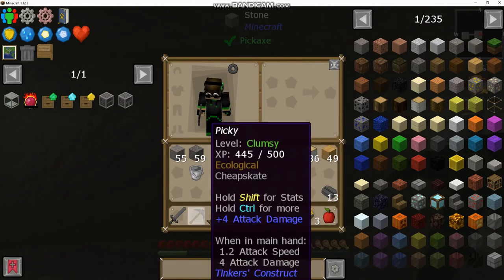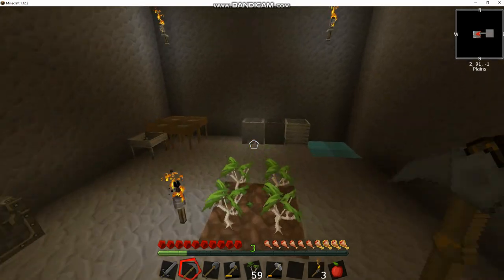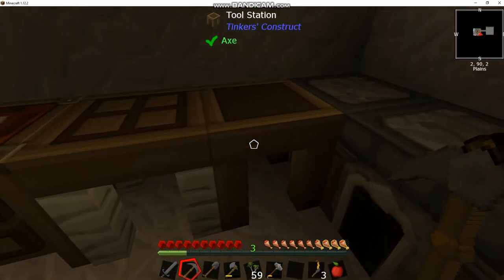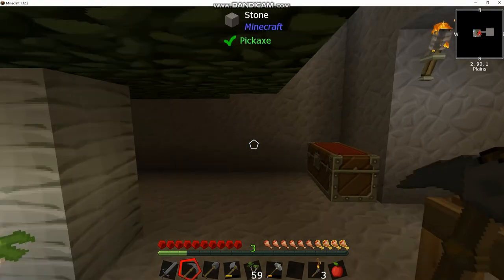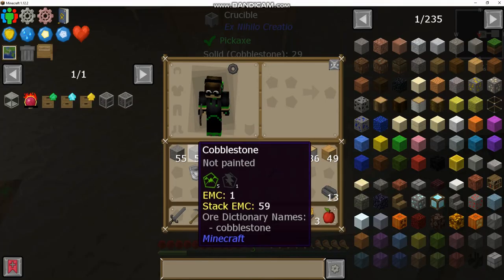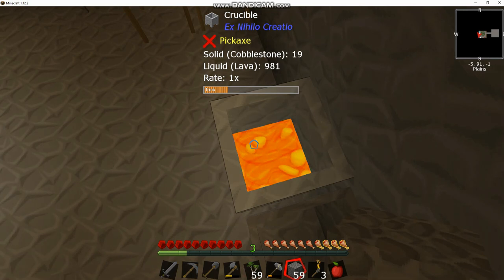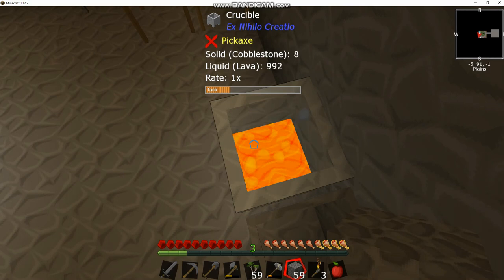When we're building our mine shaft, we'll burn through the 128 durability of our pickaxe many times over. Instead of running back to repair it every time, those sharpening kits will heal it in the field. The other use for sharpening kits is making an obsidian sharpening kit — two obsidian — which lets you upgrade your tool to mine cobalt. We'll make one next time to upgrade our pickaxe so we can mine any ore once we reach the mining dimension. If you enjoyed the episode, be sure to like, comment, and subscribe — until next time, this has been LD7.